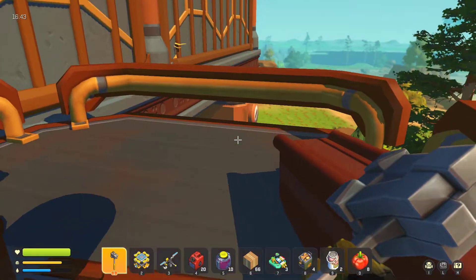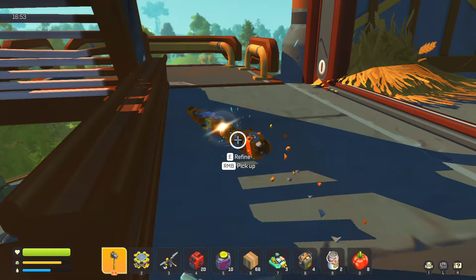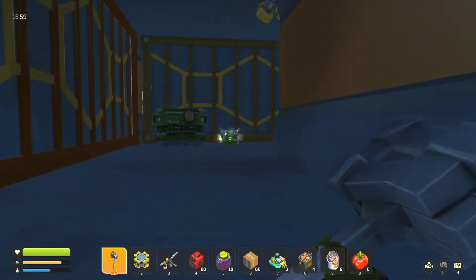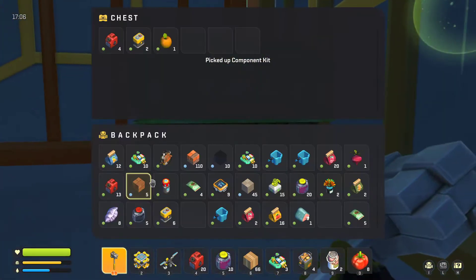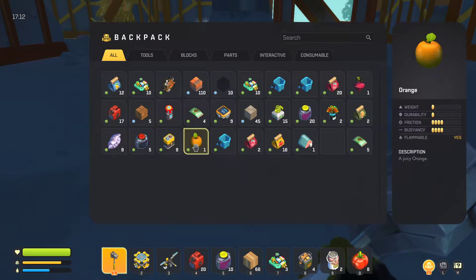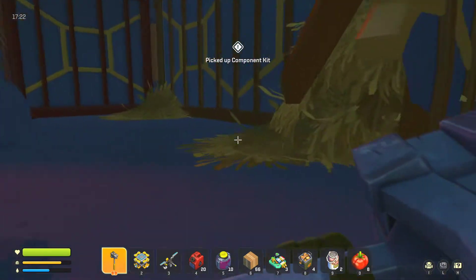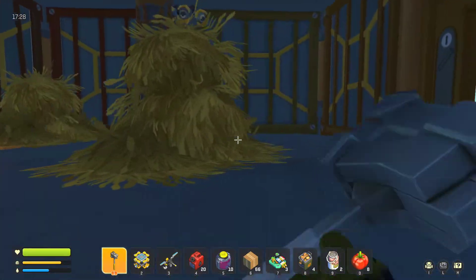Walk up the stairs! There we go. Component kit. There might be another guy around the corner here. There's nothing in there. Component kit? Yes. Nice. What is that? I've never seen that before. An orange! Cool — I didn't know there were oranges in this game. Component kit. These double ones have a chance of having the green things in them.